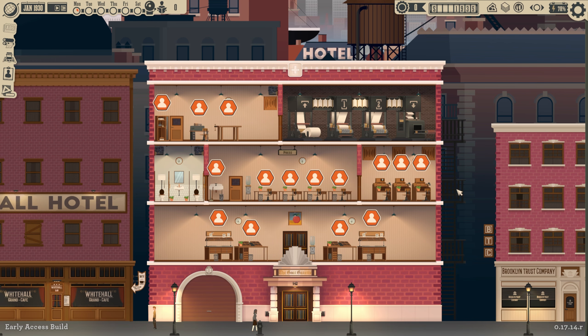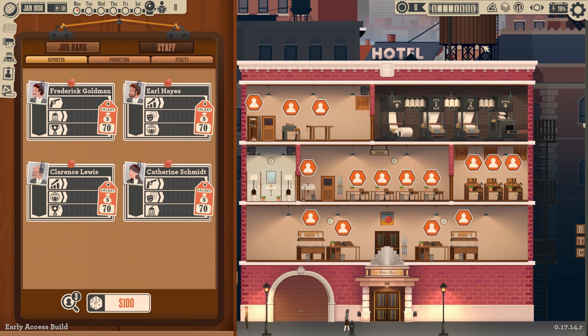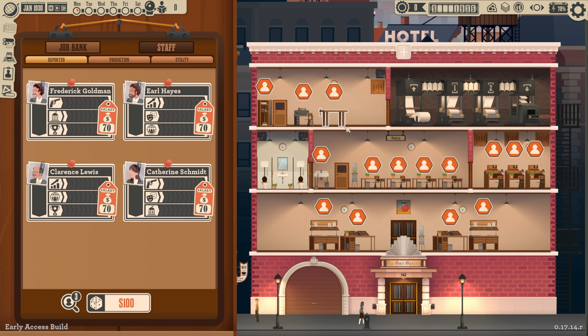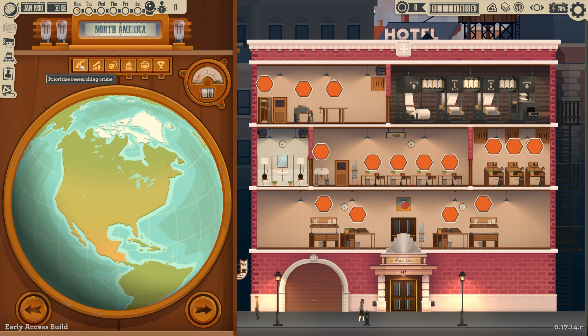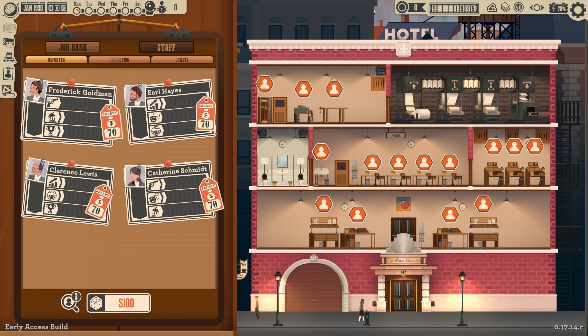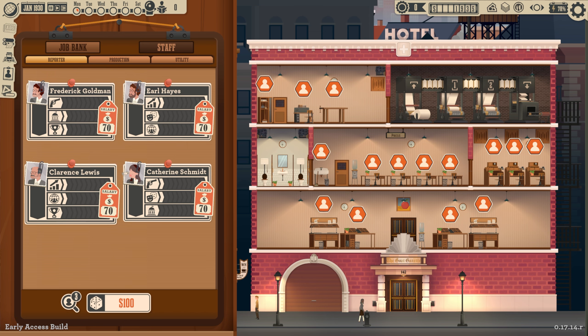With that, I believe we have everything we need to run our own newspaper. The next thing is to go ahead and hire ourselves some employees — we still have nineteen hundred dollars left including our loan. If we zoom in here, we can center over this side and make sure we're not missing any story types. We have crime, economy, entertainment, politics, society, and sports — we should be good to go.